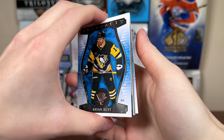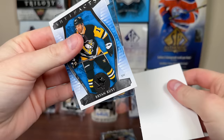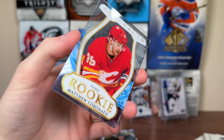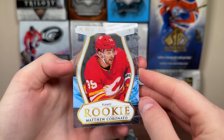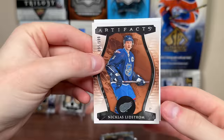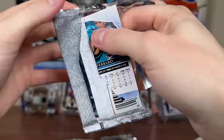Box 2 opens with what looks like an acetate or parallel — it's a Coronado, Matt Coronado, who struggled a bit this year, sent down and called back up. Then we get Dobson, Kopitar, Vetrano, and a Nick Lidstrom All-Star base legend numbered 95 of 599 — interesting to see legends in the checklist.